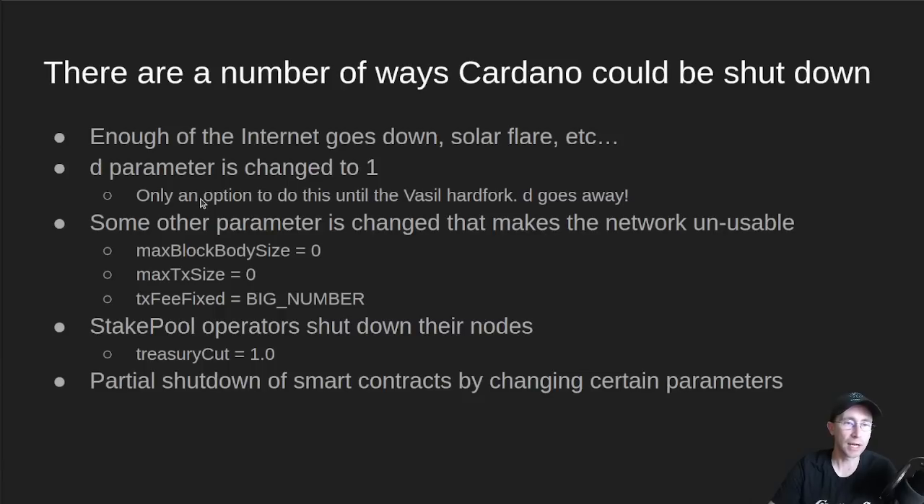But there's nothing that stops this number from going back up to 1 and IOG taking control over again and shutting down everything if they wanted to. However, this is only an option for them until the VASL hard fork. At the VASL hard fork, the D parameter goes away — it's been removed from the code — so this is no longer an option to take back control of block production.